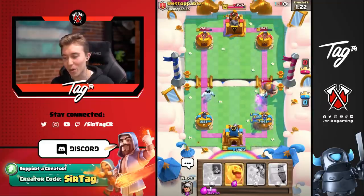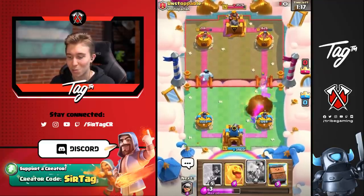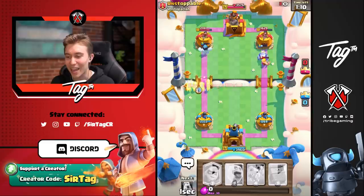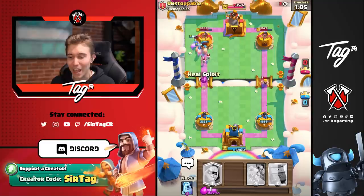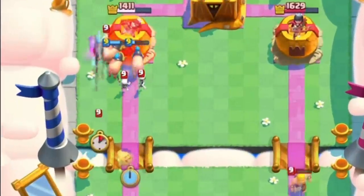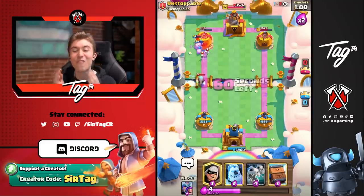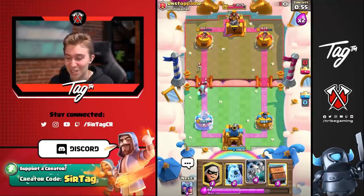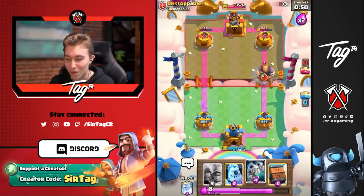If he tries to Fireball that, we just go in for our Royal Hogs on the left and he still has to respond to the Royal Ghost. We're going to go in for the Royal Hogs as quickly as possible. Barrel doesn't really matter, so we could go for a Heal Spirit here and because we have that coming in, we're just going to heal up the Royal Hogs. We force out an Ice Wizard at the river. He couldn't actually have that thing connected to the tower because it would have just healed up all the Hogs and I would have just won the game. It's ridiculous how well this deck works.